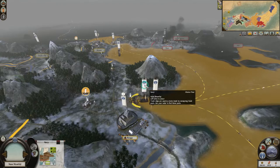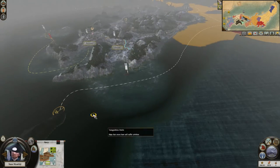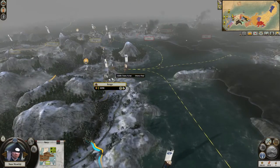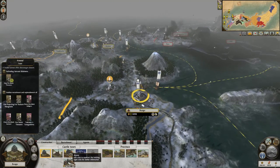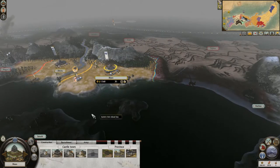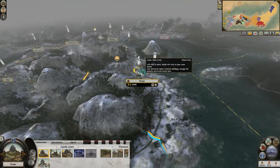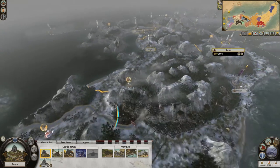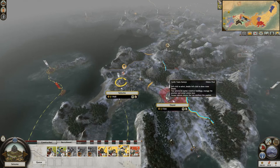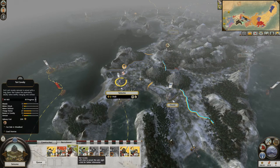Moving over to the west of Japan, we have the Otomo clan who can recruit superior gunpowder infantry. They also have immediate access to imported matchlock Ashigaru, ensuring their castles are strongly defended from the outset. Small, weak Ashigaru armies in the early game should never be able to take an Otomo province. While the Otomo's Christian religion can make it harder to secure newly conquered areas, the missionary agent can be used to great effect in eliminating and weakening rivals, in a similar fashion to the Iko-Iki.